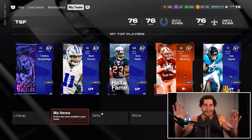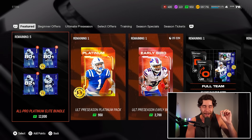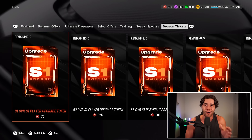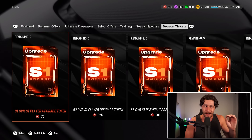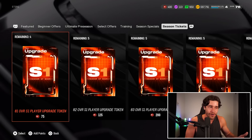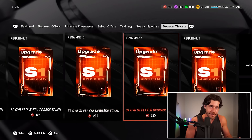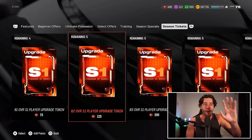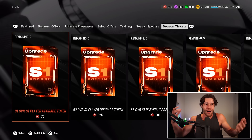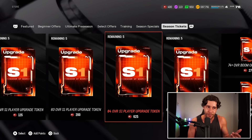There's a new section of the store and a complete new currency EA Sports added to this game. If we go to the store and click L1, that'll move us over to the season ticket section. Inside the season ticket section, you're going to see offers for the upgrade tokens. The 81 overall upgrade token boosts the card to an 81, the 82 boosts it to an 82, and so on. You need all five of these tokens to boost the player — you can't just buy five of the 81 tokens. You need the 81, 82, 83, 84, and 85. With all those tokens, you can get the card from the 80 up to the 85.